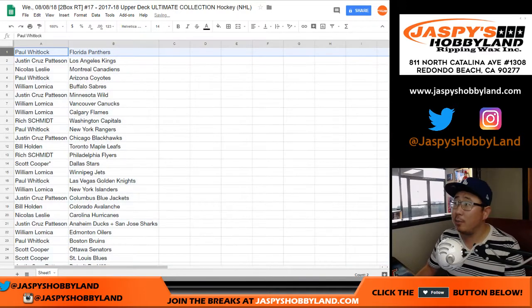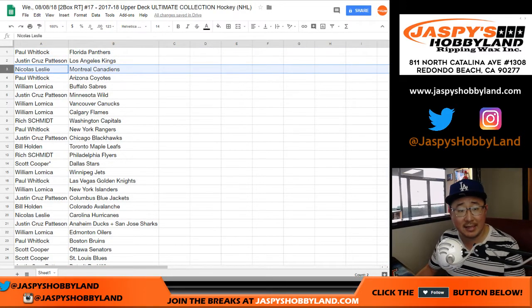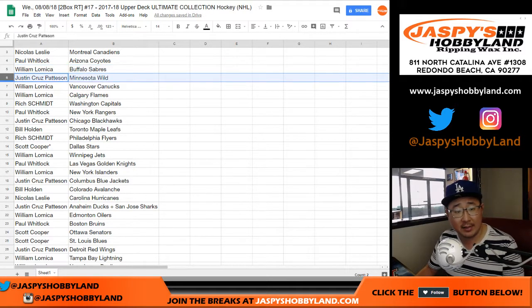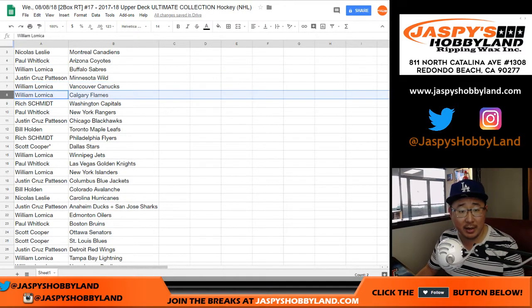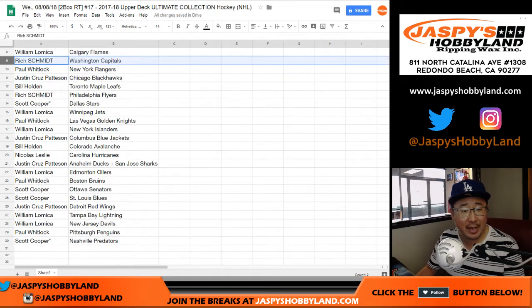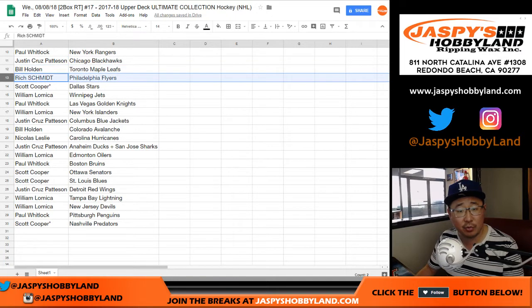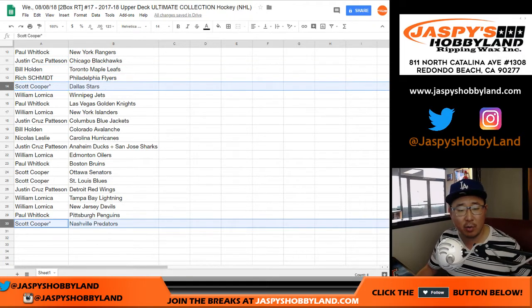Paul Coolwit with the Panthers, Cruz with the Kings, Nicholas Lessie you've got the Canadiens, Paul with the Coyotes, William you've got the Sabres, Cruz with the Wild, William with the Canucks and Flames, Rich with the Capitals, Paul with the Rangers, Cruz with the Blackhawks, Bill Holden with the Maple Leafs, Rich with the Flyers. Coop with one of your last spot mojos — Dallas Stars, the other one Preds.